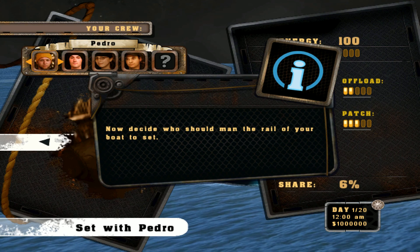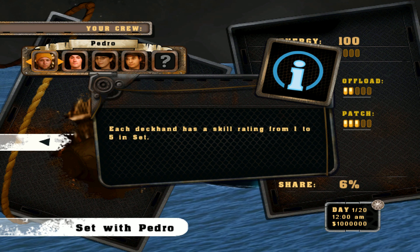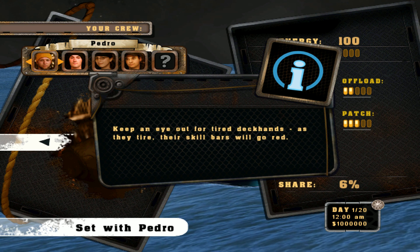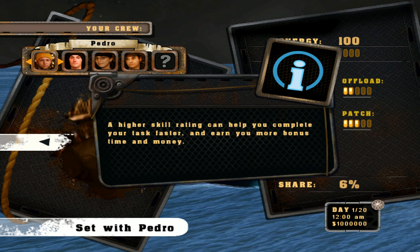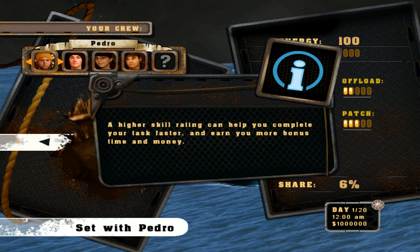Notice who should man the rail of your boat to set. Each deckhand has a skill rating from 1 to 5 in set. Keep an eye out for tired deckhands — as they tire, their skill bars will go red. Right now, let's choose Matthew, since his setting skill is the highest. A higher skill rating can help you complete your task faster and earn you more bonus time and money.